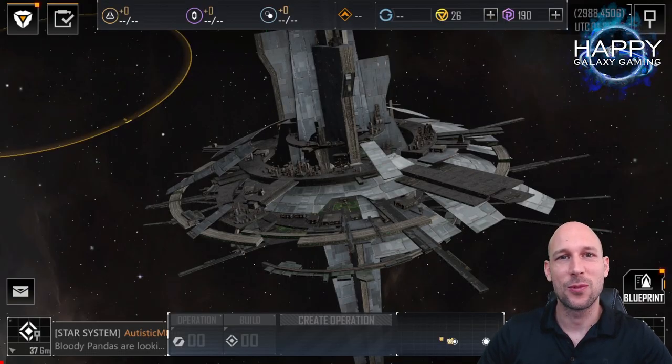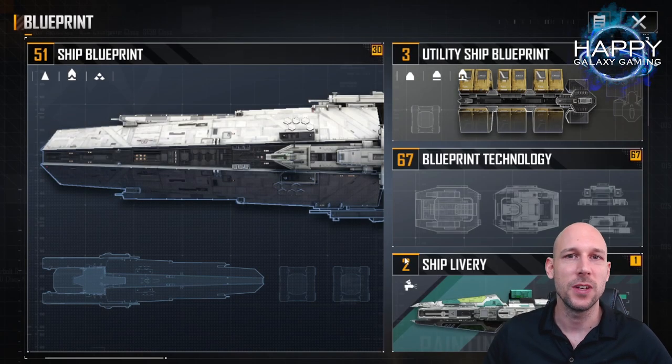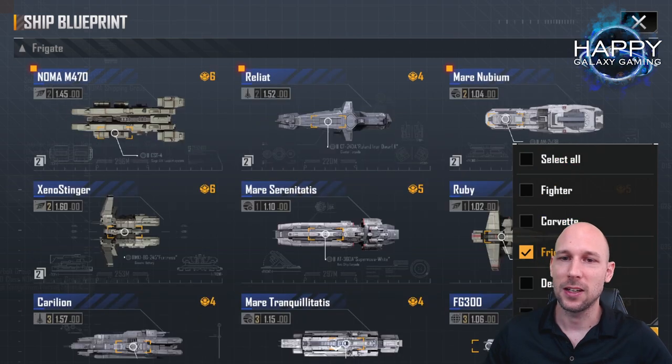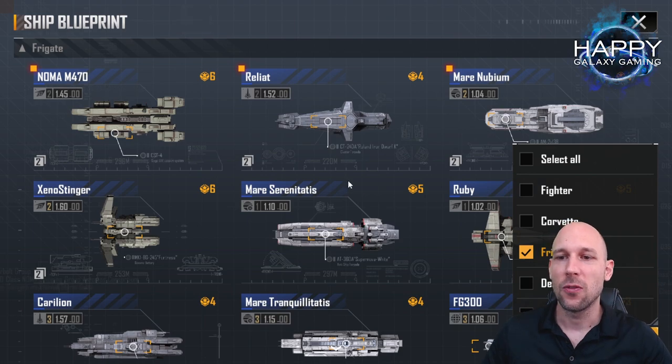Hello commanders and welcome to this video for Infinite Lagrange. I'm still in the hub waiting for the new season to start. One of the most important things when we start the season is what are we going to build and which ships are we going to use. I already mentioned a few ships in the last tier list video about frigates, but especially if you're a new player you don't have so many choices.